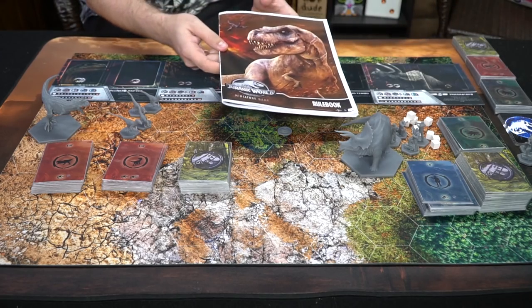It also comes with a rulebook explaining the game and a scenario book, and then of course the box and this felt board here, which features hex spaces, along with this little token or coin that you're going to flip to determine initiative. And that's pretty much what you're going to get in the game Jurassic World The War Game.